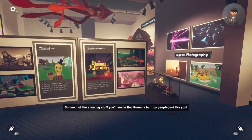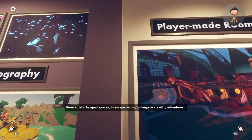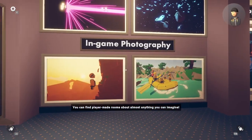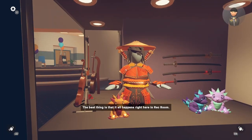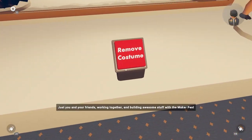So much of the amazing stuff you'll see in Rec Room is built by people just like you — from artistic hangout spaces, to escape rooms, to dungeon crawling adventures. You can find player-made rooms about almost anything you can imagine. The best thing is that it all happens right here in Rec Room, just you and your friends working together and building awesome stuff with the Maker Pen.